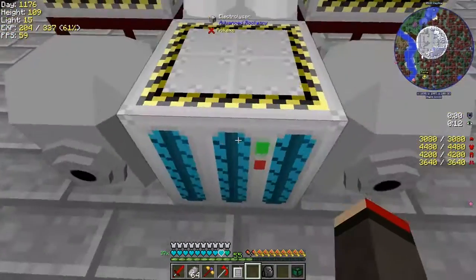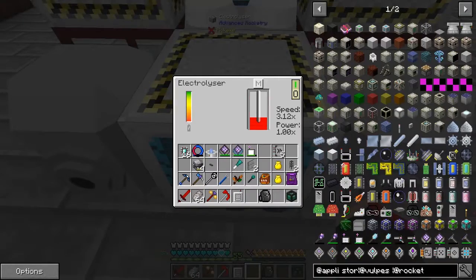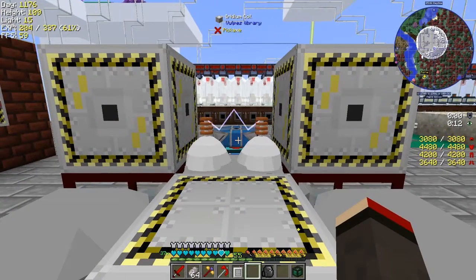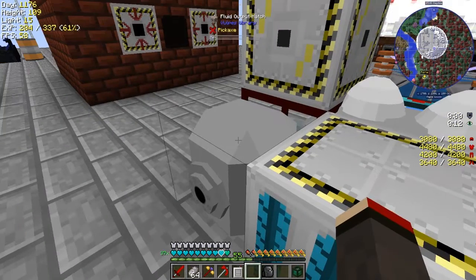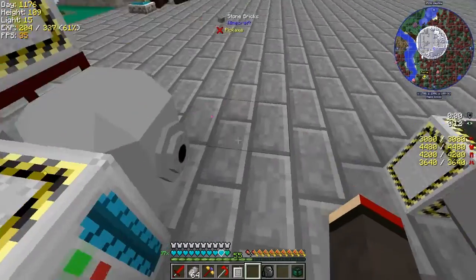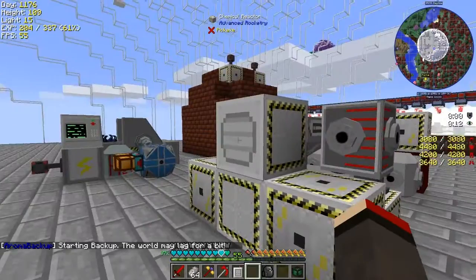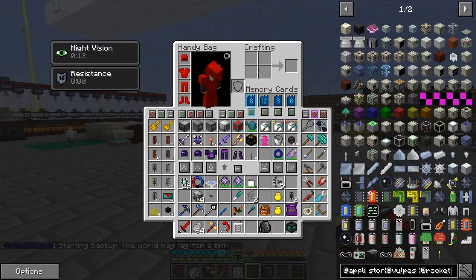It's now working - you can see it's gone blue here and these are going up and down, and we get this little lightning effect between the two. In here we can see liquid oxygen on one side and liquid hydrogen on the other. Now let's have a look at the Chemical Reactor.